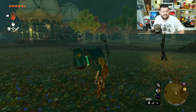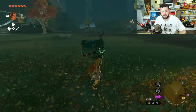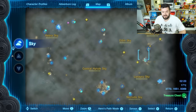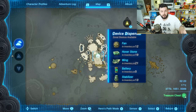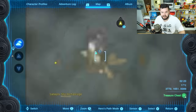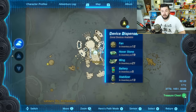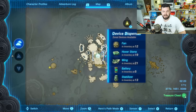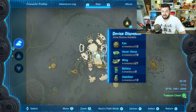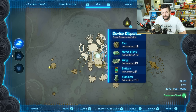By the way, to get stabilizers you can go to the device dispenser below the water temple. You can get here very easily if you just fly over from the south Lanayru Sky Archipelago, or if you have the Zora armor, you can swim up the waterfall. It's right here next to this shrine, and it's one of my favorite places because you're also getting fans — which I'm always out of — wings, which I have too much of, batteries, and stabilizers.